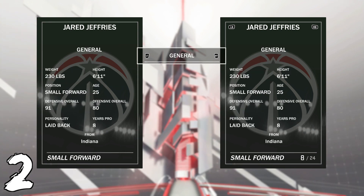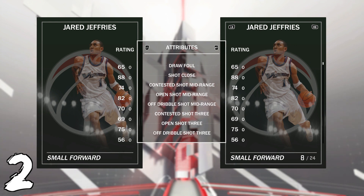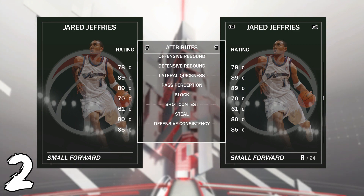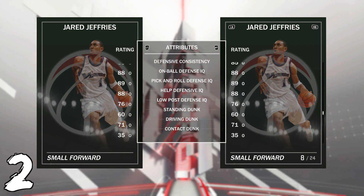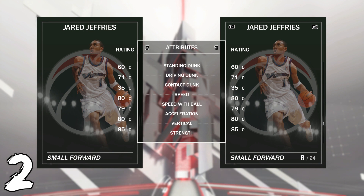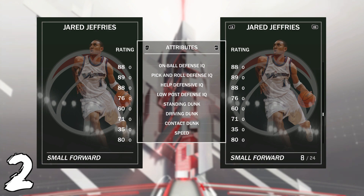At number two for 950 MT we've got Jared Jeffries. He comes with Gold Defense Stopper and is 6'11" — a 6'11" small forward, basically Giannis's height. He's got a decent driving layup, open shot mid of 82, open shot three of 75 with the generic release — same as Pete Maravich's — and if he's open he doesn't miss. 100 driving dunk tendency. 76 free throw, decent rebounding, 70 block, 80 steal, on-ball IQ of 88, lateral quickness 89 — really good for a 6'11" player. 71 driving dunk but with 100 tendency he dunks a ton. Speed 80, speed with ball 79, acceleration 80. He can play two through five on offense and defend one through five — the most versatile defender I've used this year.